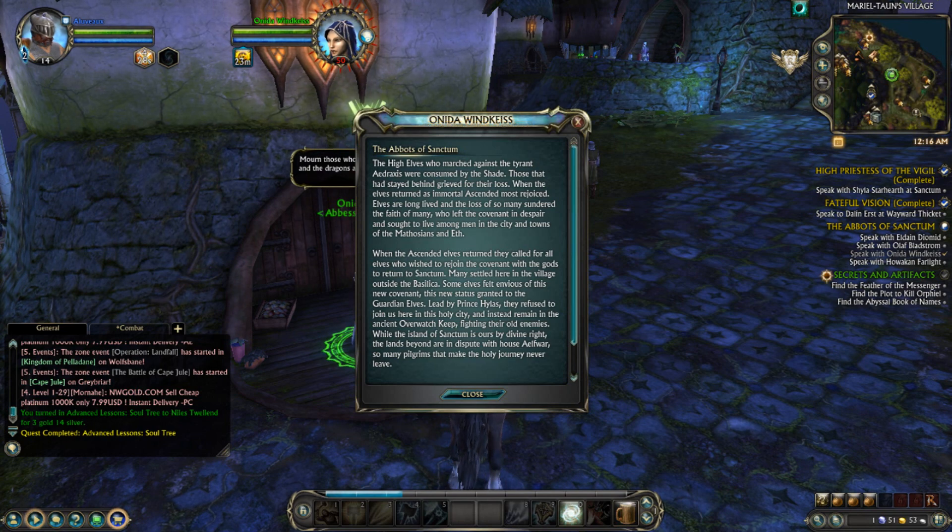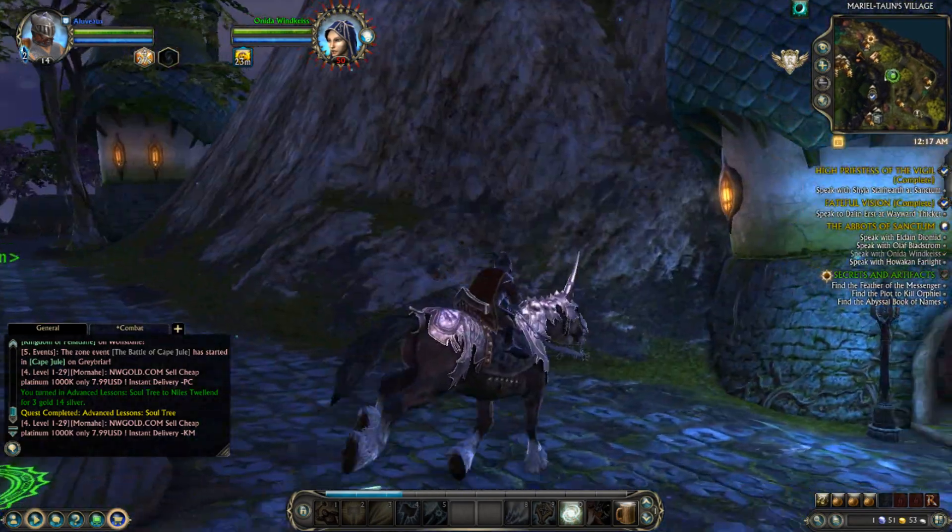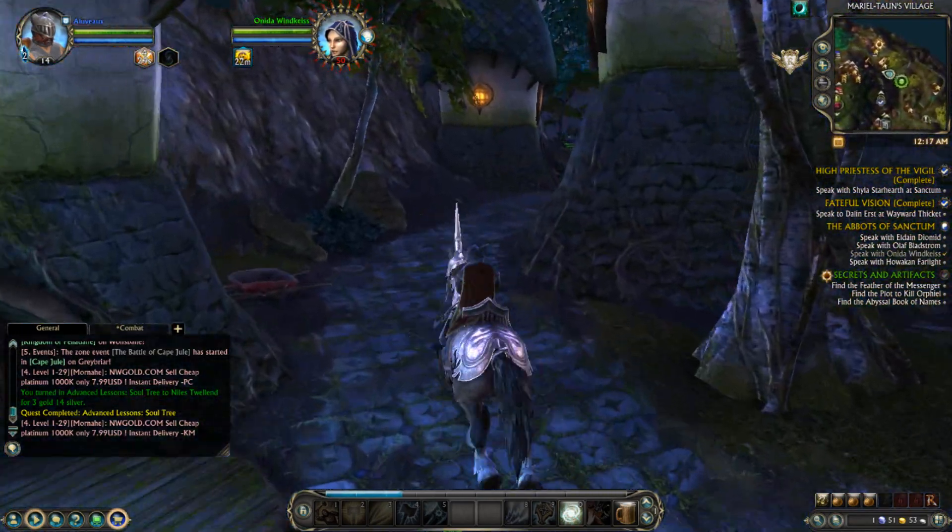The High Elves who marched against the tyrant Adraxius were consumed by the Shade. Those that had stayed behind grieved for their loss. When the Elves returned as the mortal ascended, most rejoiced. The Elves were long-lived and lost, with so many sundered the faith of many who left the Covenant in despair and sought to live among men in the cities of Matheosans and Eth. When the ascended Elves returned, they called for all Elves who wished to rejoin the Covenant to return to Sanctum. Some Elves became enemies of this new covenant, led by Prince Hylas, who refused to join in this holy city, instead remaining in the ancient overwatch, fighting their old enemies. While the island of Sanctum is ours by divine right, the lands beyond are in dispute with House Alphor.